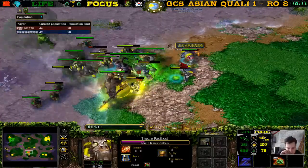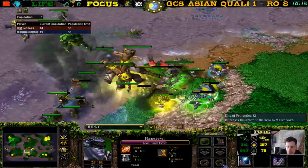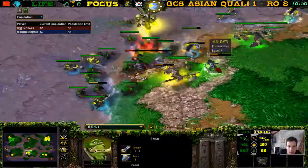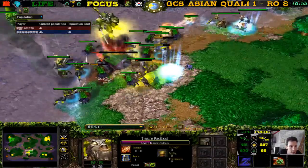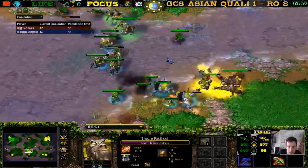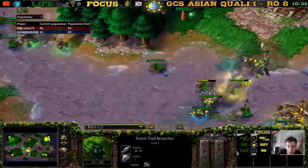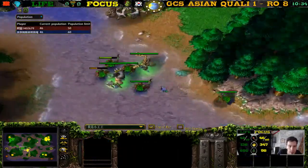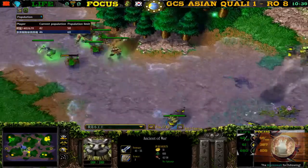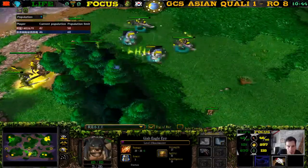We have a fight here — the demon hunter is being ensnared and being killed. He has two rings of protection — 41% damage reduction. Killing these cows. This game is looking very good for Life. But don't speak too soon — we have three raiders, two and a berserker, and Life is losing the duel. He doesn't have an ancient of war here. 42 against 46 supply. Heroes are level three demon hunter, level three beast master — it does look good for Life.